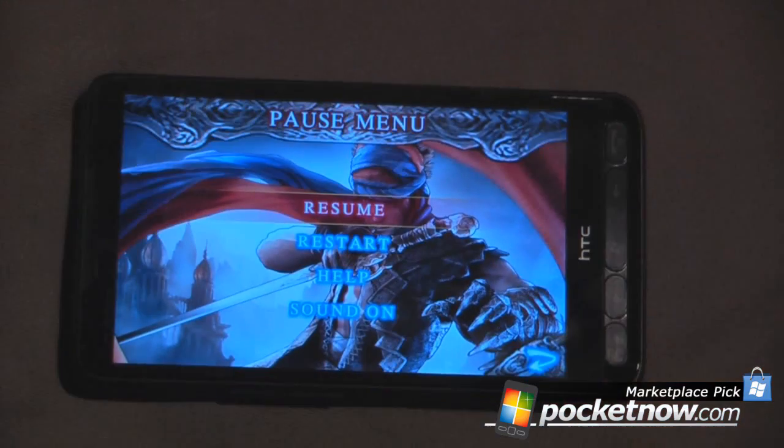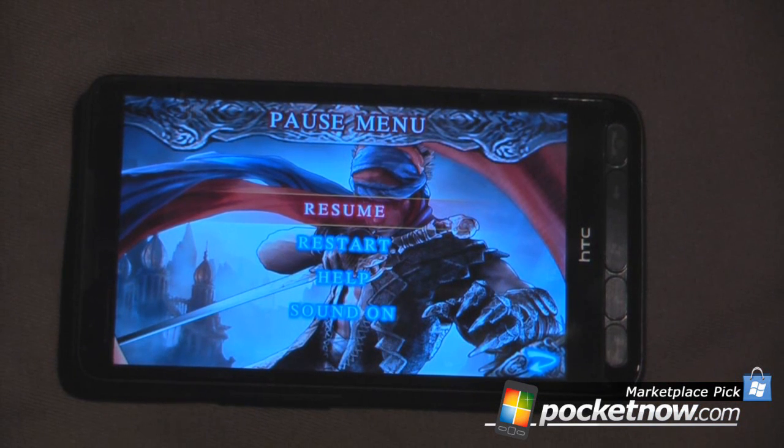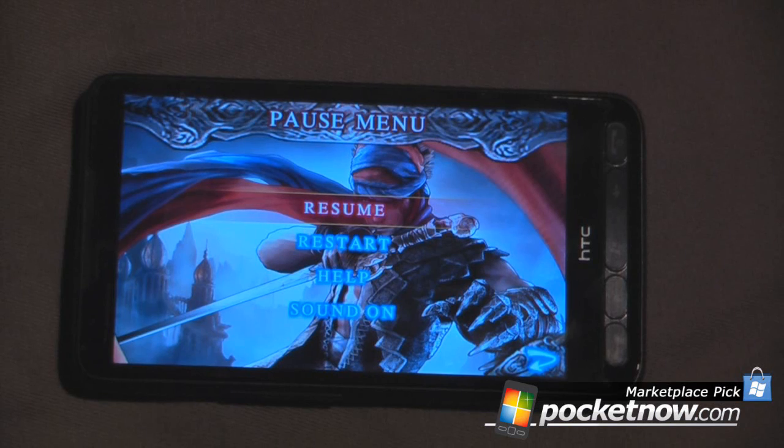So we'll just go back to home. This is another Marketplace pick — this is Prince of Persia HD. The game controls are very nice; I'm actually surprised to see how well they do work. The game costs $4.99 on Windows Mobile Marketplace. Thanks for watching.